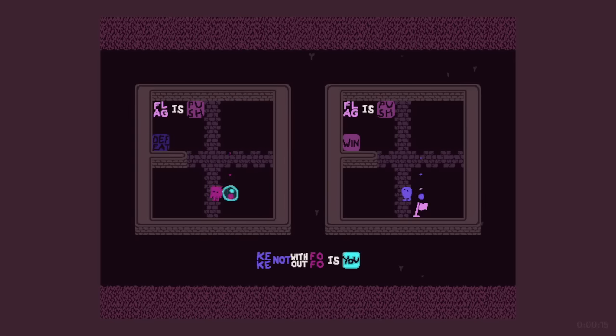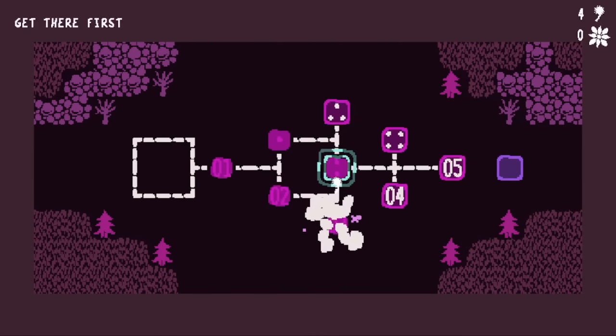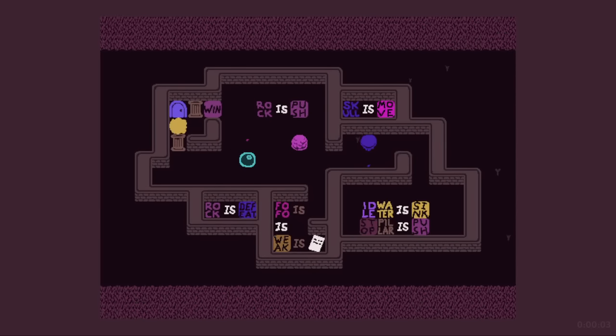Flag is push. Move the flag a little — wait a minute. The flag is push needs to interact with the text. There we go. Then we have it. The orb is — no, because Fofo is weak, that's why. Effects seem to dissipate on removal.